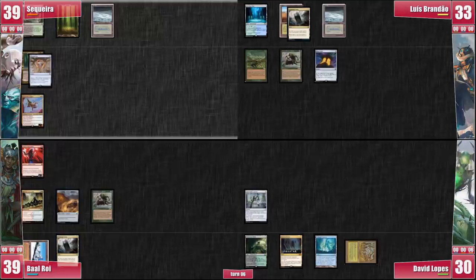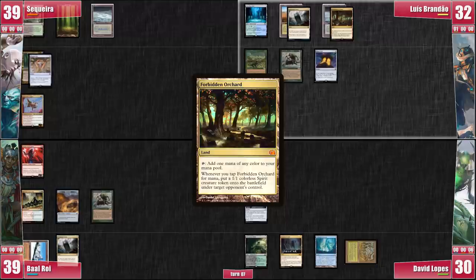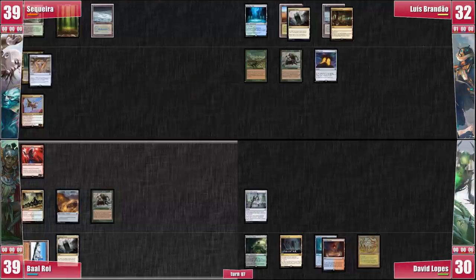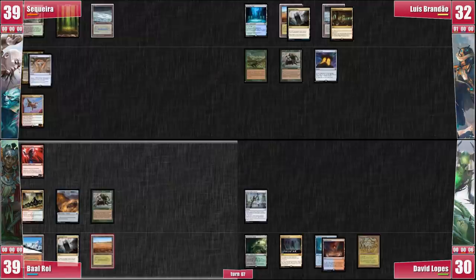Luis once again wins the Mana Crypt flip, annoying the hell out of us. He plays the Forbidden Orchard and passes — there are a few things you can draw to get out of this, but not that many. David plays a Scalding Tarn and also passes. Baal draws for turn, plays a Savannah, and again decides not to attack and pass. We're all staring at each other with our mountains piling in front of us.